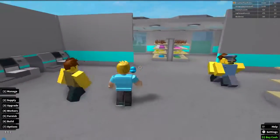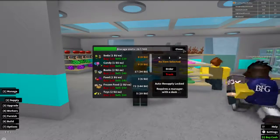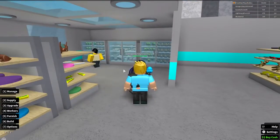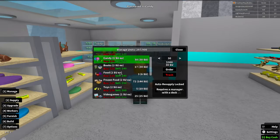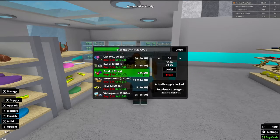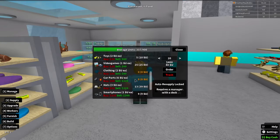Let me first check my supply. Soda — I have zero sodas in the display but my sodas are completely stocked in storage, so we're good. Candy — I should go ahead and order more. I have 30,000 dollars. Let's order some more candy since I have stockers to keep track of it. Food — I don't have very much in storage so let's order like 20 food, even though I think my food shelf is pretty full.